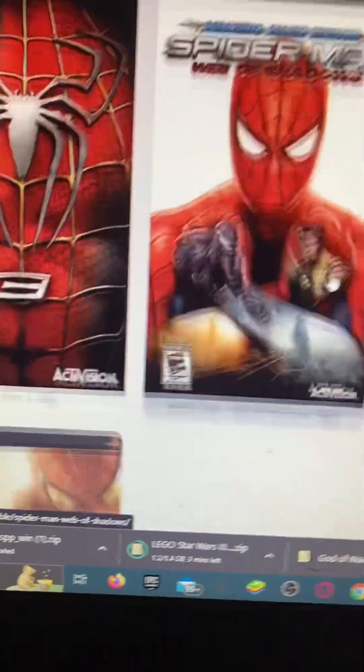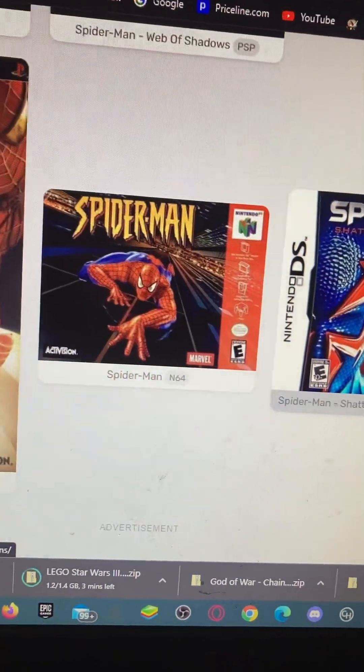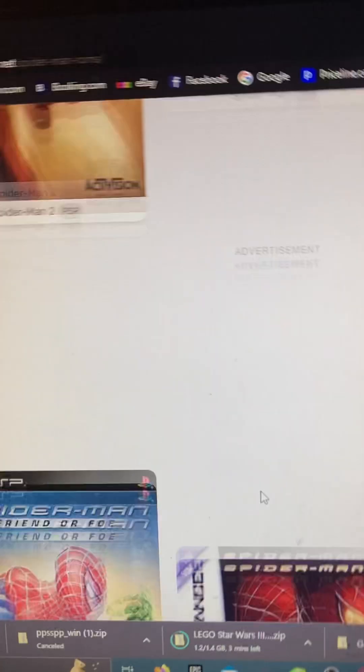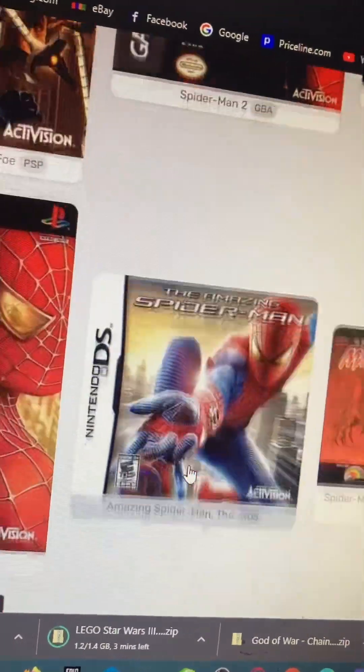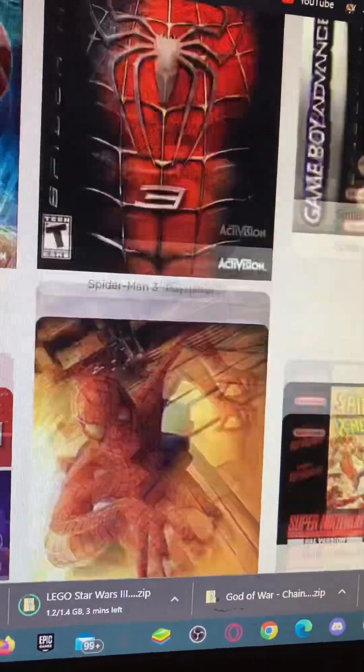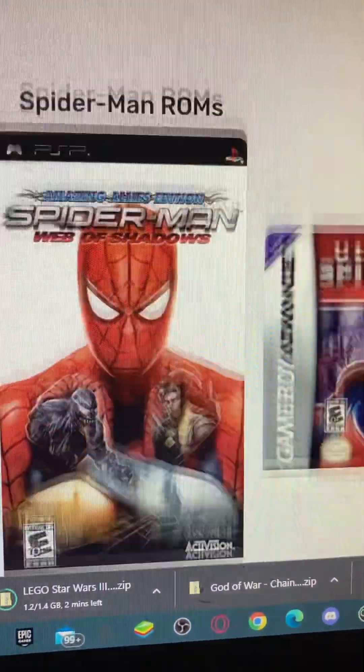Okay, so I'm going to get a Spider-Man game. I'm going to get a DS one so I can play it — Shattered Dimensions. Since I'm on the PSP, I have to find another PSP game. I want that one.